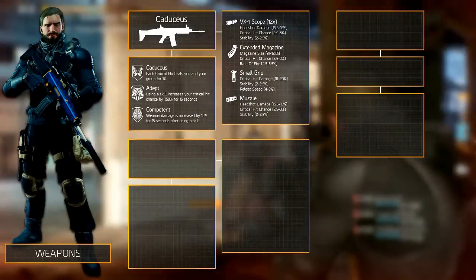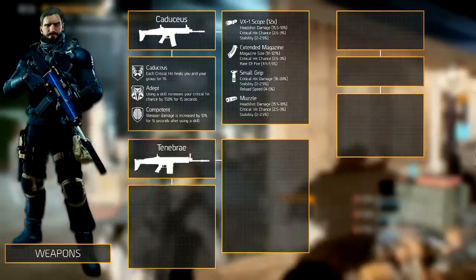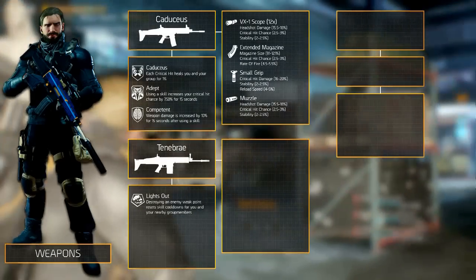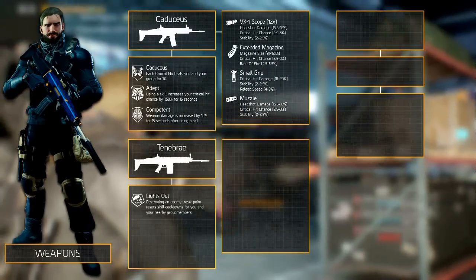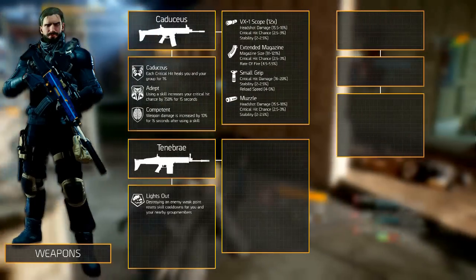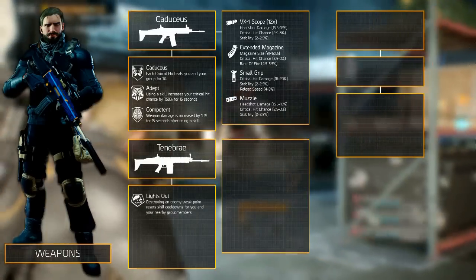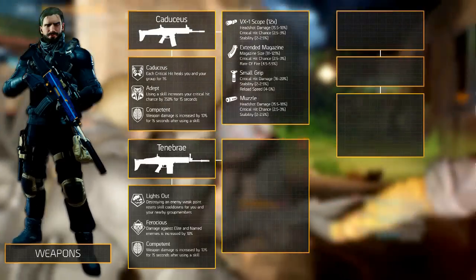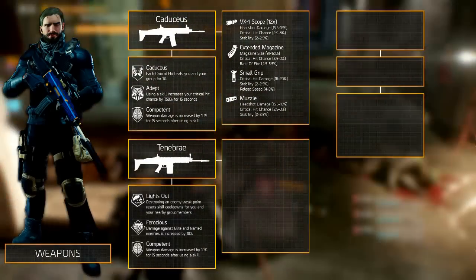The secondary weapon that is equipped is the Tenebrie. Its unique weapon talent synergizes well with skill power builds. Lights out, as it's called, resets skill cooldowns for you and your nearby group members when destroying an enemy weak point. This is kind of situational, but definitely useful in PvE. Combine this with ferocious and competent to benefit optimally from the unique weapon talent.